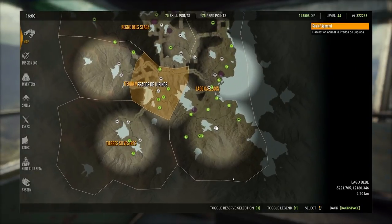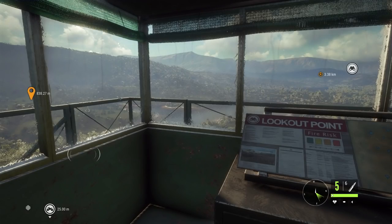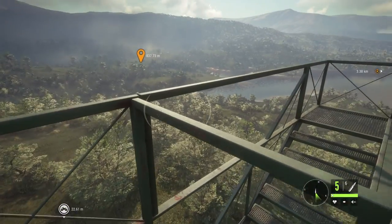Right, so this is where we are — down the bottom right-hand corner. Let's move the map over. We're going to try and unlock the lodges down the bottom right-hand side. There's one to my left — that's where we'll go next after we've checked this lake out. There are a couple of other lakes and some calls around here.